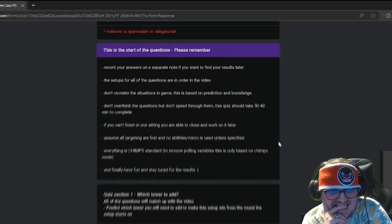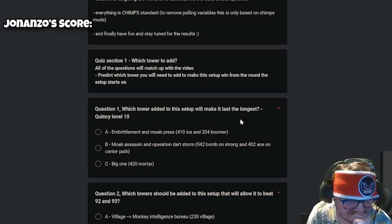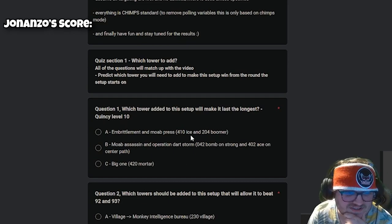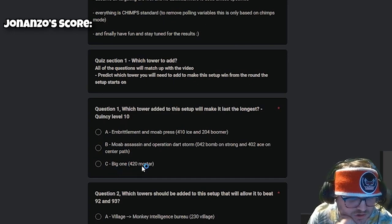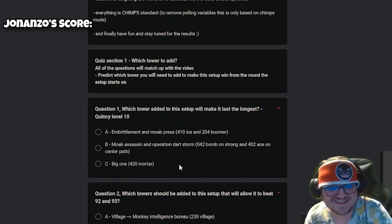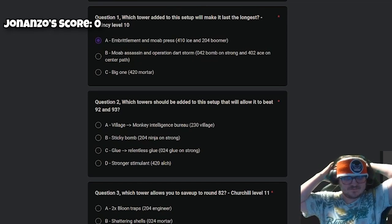Alright, quiz section number one — which tower added to this setup will make it last the longest? Quincy level 10. I'd say Embrittlement and More Press. I'm not sure — thinking it's definitely not C because mortar; how often are we even building mortar in the game? Definitely More Press. Yeah, I agree.